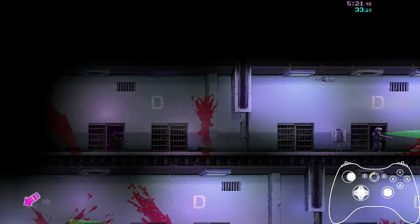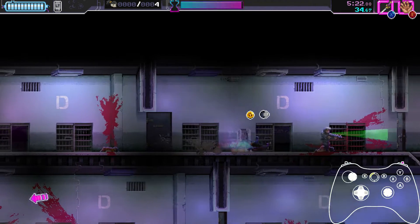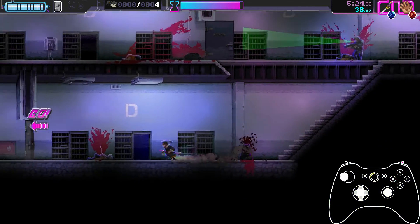In prison there isn't anything else other than optimal movement, except for this one guard skip which I'm gonna show. When you are in this first action room, instead of getting the guy on the far right, you can just drop down and skip that guy completely because he doesn't notice you.